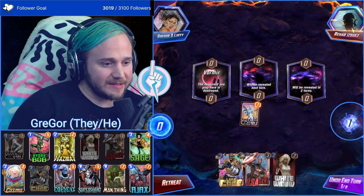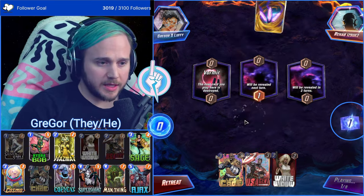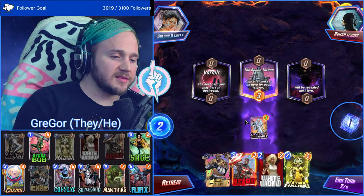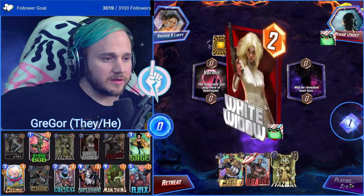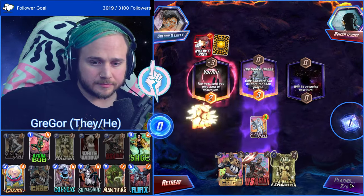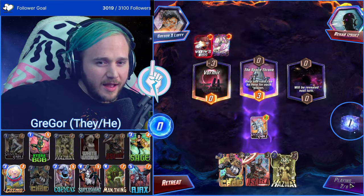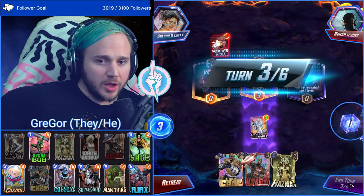Silver Sable into White Widow on Vormir — I feel like that's where the value is, because they get hit with White Widow's kiss. If they snap I'm gone. Once you lose one location it's very difficult — you're already at a disadvantage. It turns out I am kind of a math person. This game has made me realize I do like math when it's a game — I don't like math in school.